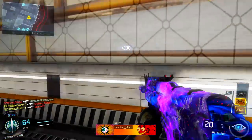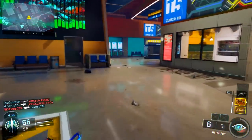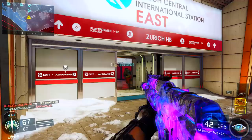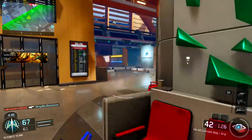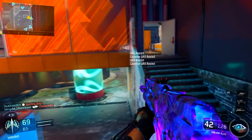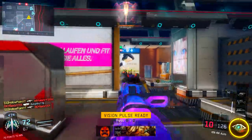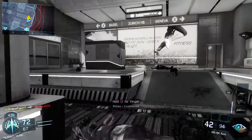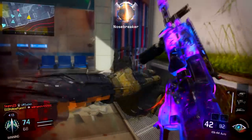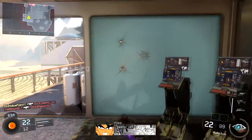For Perk 2, I have Hardwired and Scavenger. You don't really need Fast Hands unless you're rushing, and if you're going for a nuclear I wouldn't suggest rushing. Hardwired is absolutely insane — it makes you immune to counter-UAV, power core, EMP grenades, and smoke screens. It also won't trigger trip mines, shock charges, or C4, and reduces your digital imprint against enemy trackers and Six Sense. In free-for-all I see trip mines all the time, and with Hardwired I don't have to worry about them at all.